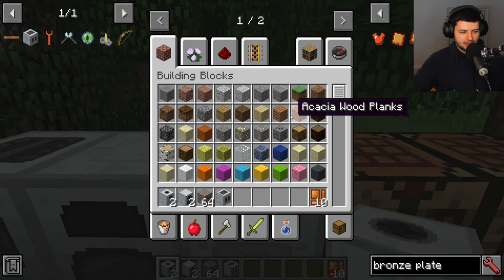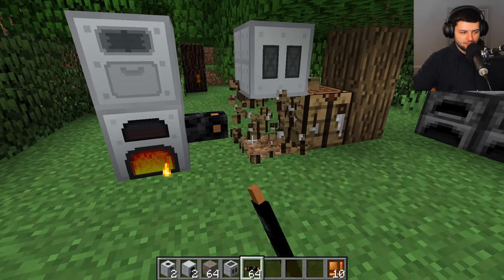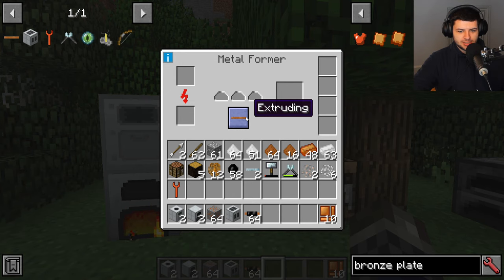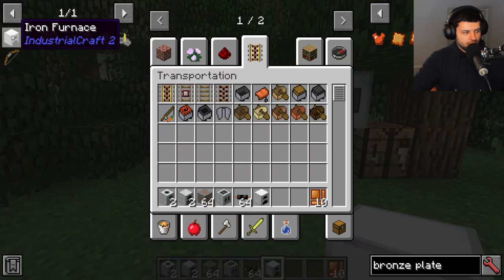Place the bat box between the generator and your machines, and use the wrench to adjust its output direction. The bat box can store 40,000 EU. The next tier up is the MFE, which uses energy crystals, a machine casing, and gold insulated cable — it stores 4 million EU. The highest tier is the MFSU, which stores 40 million EU and is crafted from an MFE upgraded with an advanced machine casing, steel plates, advanced alloys, Lapatron crystals, and an advanced circuit.